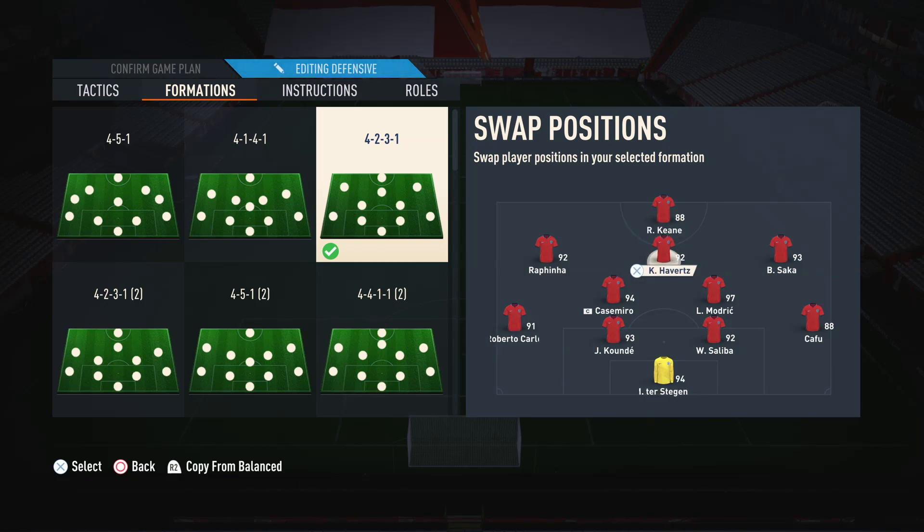Moving on to the CAM, you can pretty much use whoever you want, but just make sure they have good creative ability because the CAM is the main playmaker in this formation — somebody that can pass and shoot. For the right and left CAMs, I suggest using wingers: players with very good pace, really good dribbling, even five-star skill moves if you can get it, and somebody that can finish off a chance as well. These are the main outlets in the team.